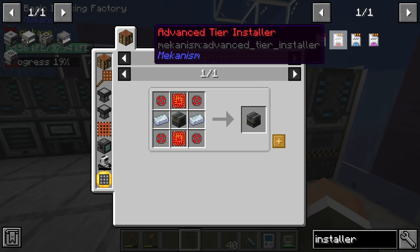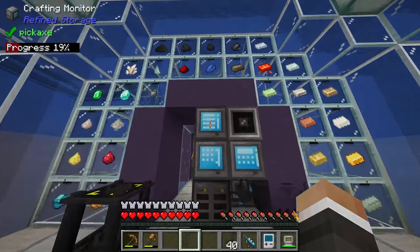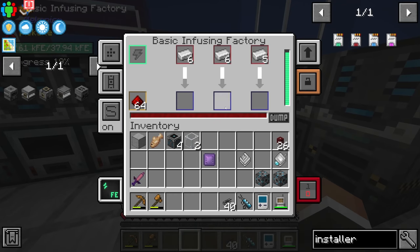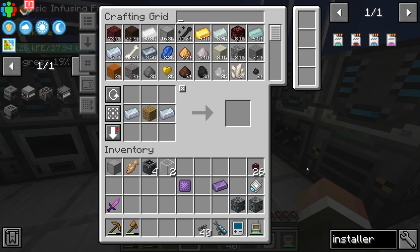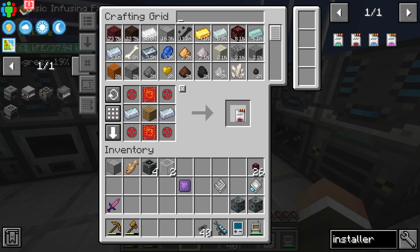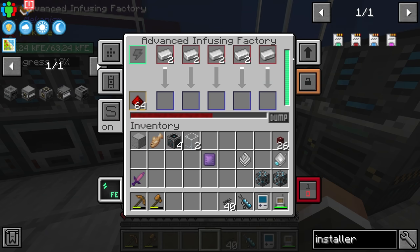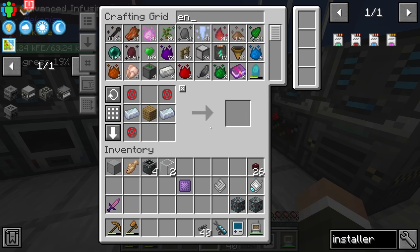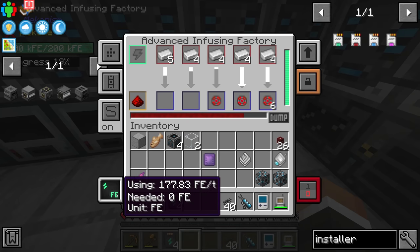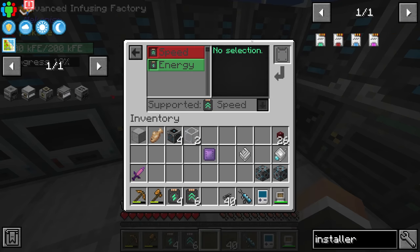For upgrades we can use an installer. The installer is just as expensive to make, so I'll cancel that request for 32 energy upgrades to free up infused alloys for crafting a new tier of installer. At that point we should be able to control-click to request two more advanced circuits — advanced installer done. This now has five slots instead of three. It's using 562 redstone flux per tick, which is pretty hefty, but filling it up with all eight energy upgrades brings the power usage down to 177 FE per tick.